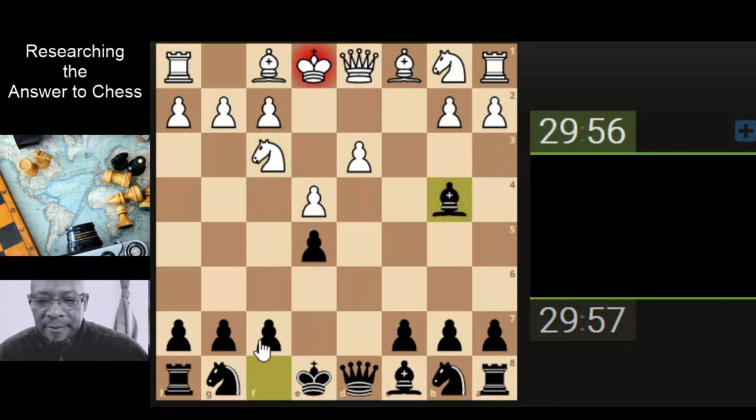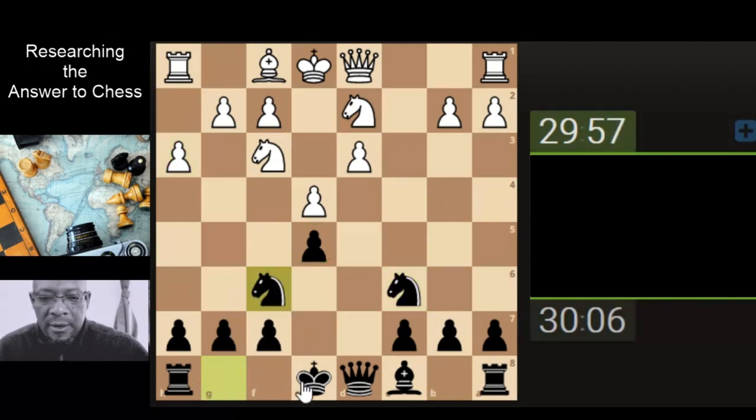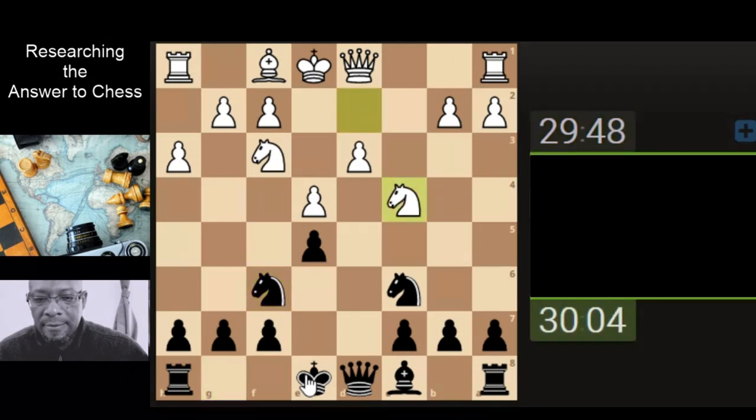Let's put a check on the king. Let's take. Support the pawn. Let's develop the knight, ready for castling. It's got two pieces on the pawn. Let's support with the queen.